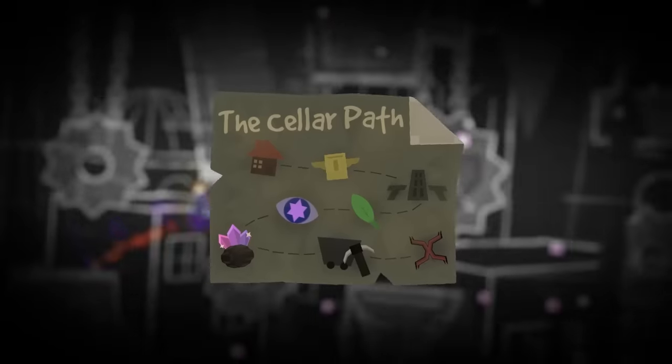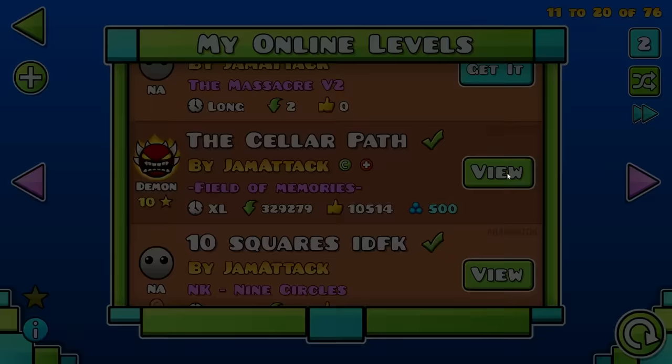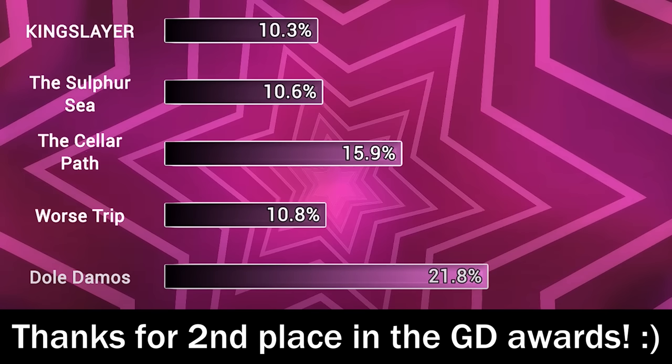Welcome to Creator Logs, where I build worlds and show you how. Cellar Path is actually already out — I released it a while ago now. It's an extreme demon that took me over 450 hours to make. You probably already know about this level, so let's go ahead and hop into one final mega episode where I retrospectively finish this beast.